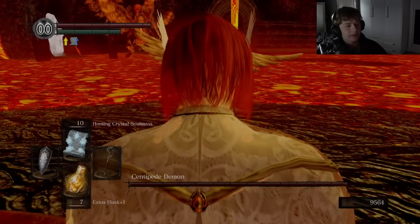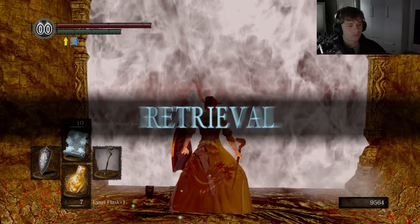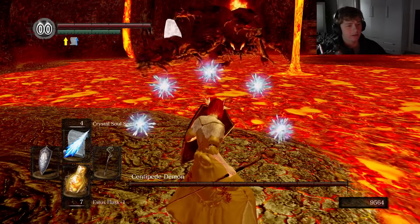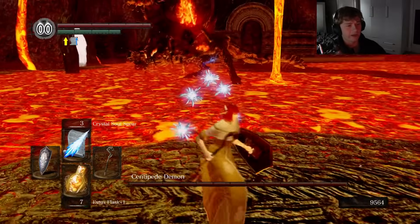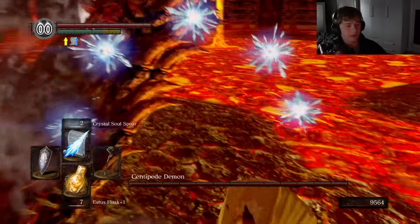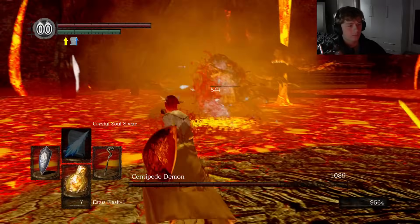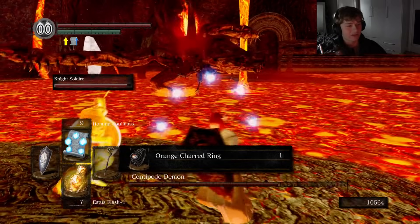It's got really long-reaching attacks. I hate doing it here because it does a really long-range attack that can just stagger you. I got the ring already — now I can actually cross the lava if I fail.